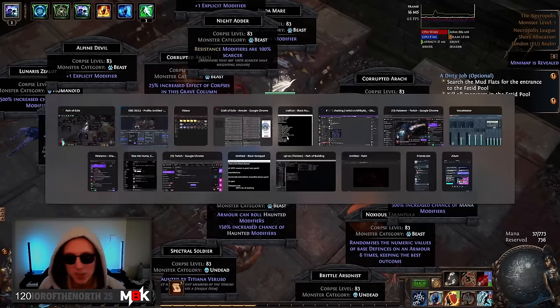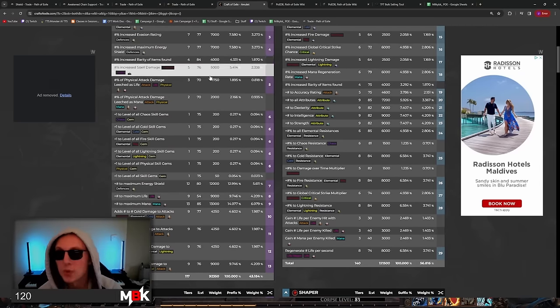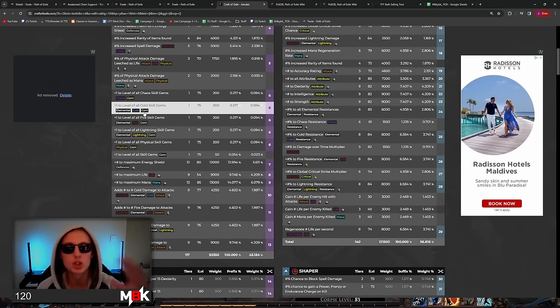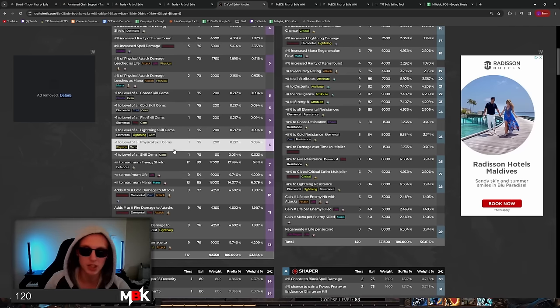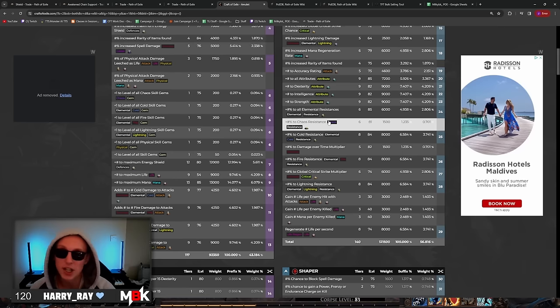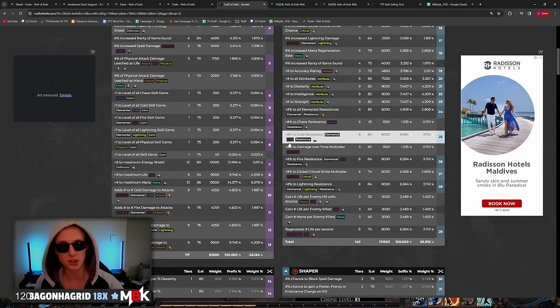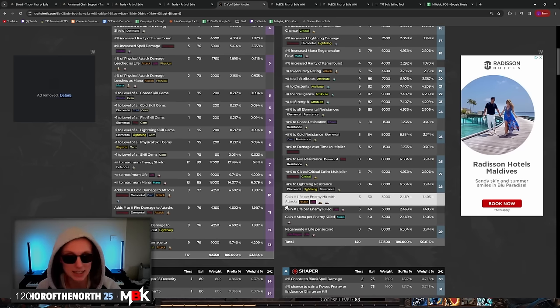There are many more tags on an item that you don't want than ones that you do. Coming over to our first third-party tool of the video, we'll see there is attack, caster, mana, life, chaos, fire, cold, light — tons of tags — but there aren't that many that we want. I want a phys gem amulet, an all-skill gem amulet, some crit. When all's said and done, we have maybe two tags that I want and nine that I don't. A lot of items are going to be the same way — a few things you want and a lot that you don't. So you're going to need Scarcer for most things, making Scarcer undoubtedly the bottleneck.